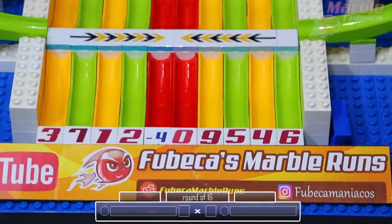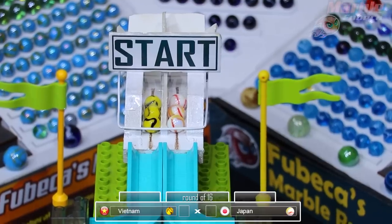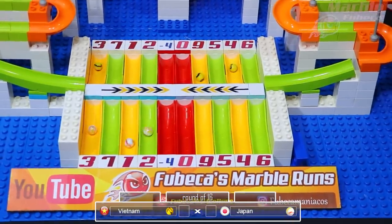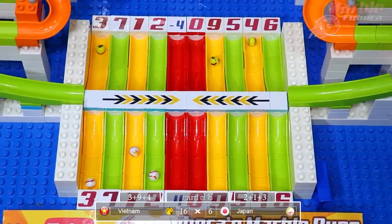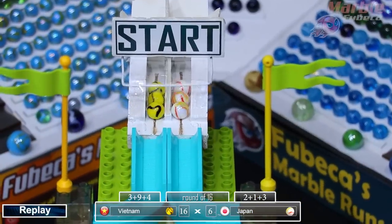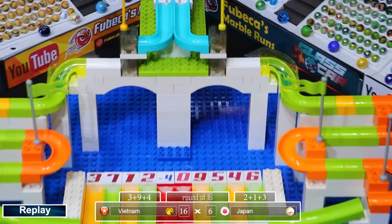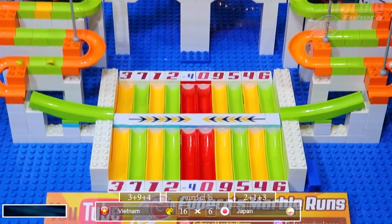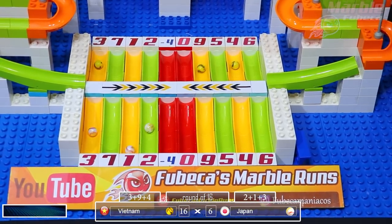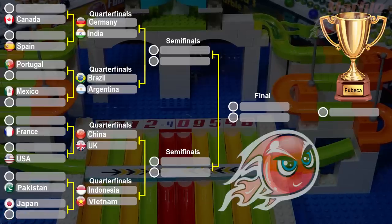Now for Japan versus Vietnam, the final match in this first round of 16. Japan comes out to a slight lead but it will be Vietnam who advances. Japan only gets six while Vietnam gets 16 — an ultimate smashout for Vietnam, ten more points than Japan. None of them got in the red section, so it really just depended on which lane they chose. Japan got one, two, and three; Vietnam got three, nine, and five. Vietnam will advance to the quarterfinals.